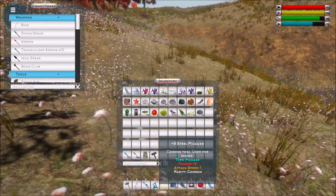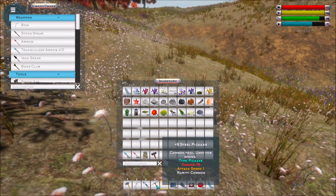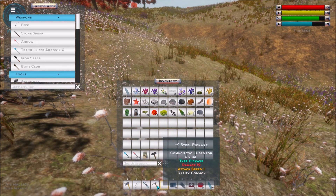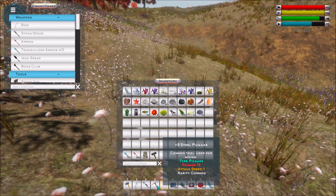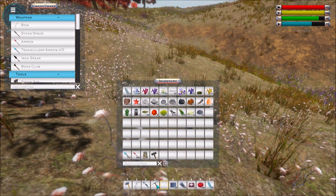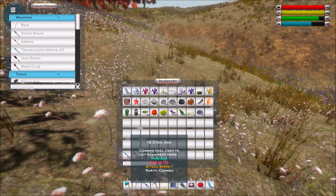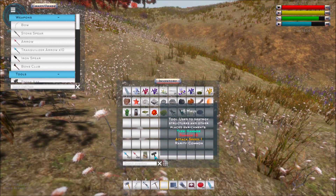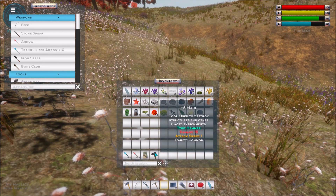There are five things you can upgrade. There's the steel axe and the steel pickaxe — you can't upgrade any other pickaxes or steel axes, it has to be the steel one that you craft in the blacksmith. You can also find them; this steel pickaxe is actually one I found. You can make both of them in the blacksmith. The same for the maul — you can find this in a lot of different places, but you can also craft one in the blacksmith.